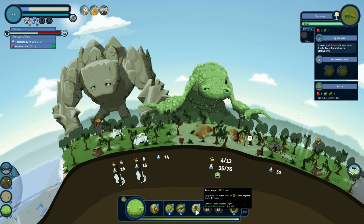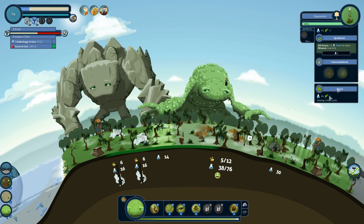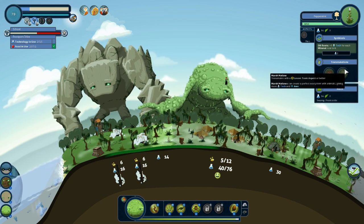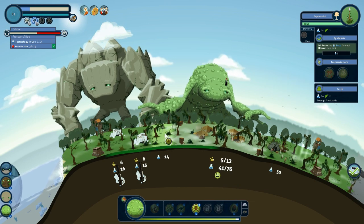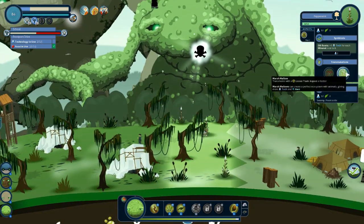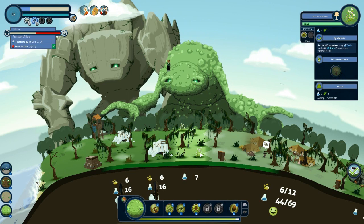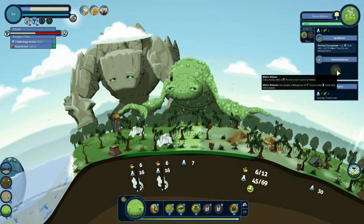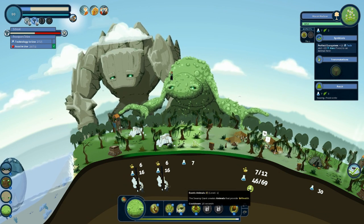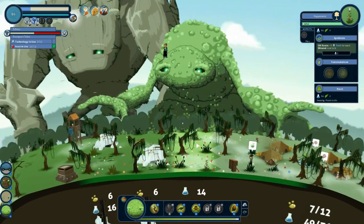All right, so we can make some plants. Transmutation for a toxic aspect — marshmallows which can create a perfect ecosystem with animals giving more attack and ore. We'll use the toxic aspect on the peppermints and now they should have the ability to go ahead and transform into marshmallows. Although that was a bit of a mistake clearly because I was getting quite a big boost through the other herbs. I'm pretty sure I can't replace anything over here — actually, yeah we can. Now we'll use the toxic aspect once more.